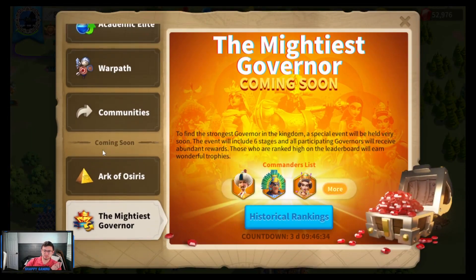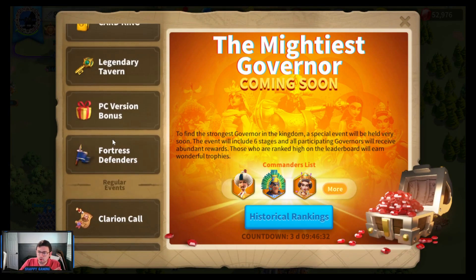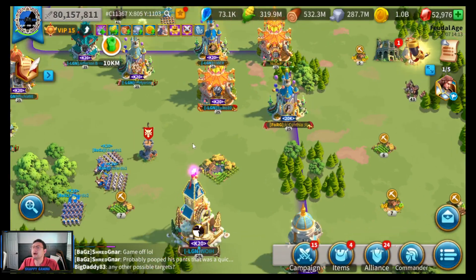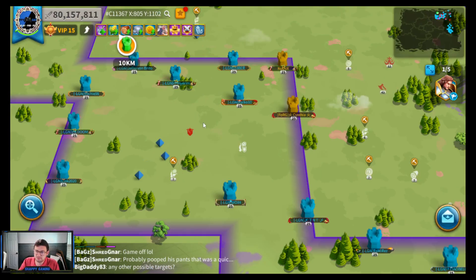Right now they're definitely at parity and I have no complaints — I would use this day in and day out. If you need a little more incentive, they just released a new event called PC Version Bonus, which gives you a 5,000 training expansion, some gold keys, and some crystal keys.